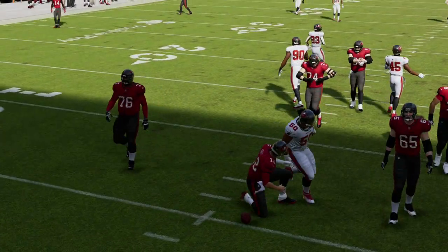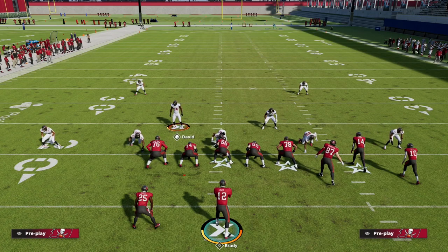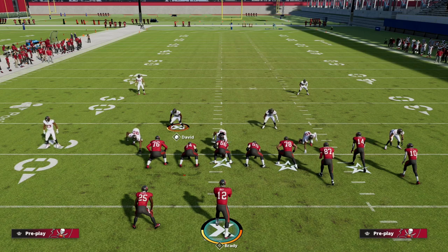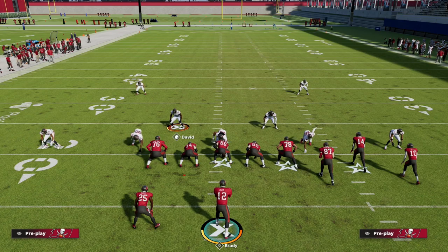I want to thank you for watching this video. The 3-2-6 is going to be one of the best defenses in Madden 23. If you want to get a head start on the competition, be sure to join my Patreon. For just $10, you'll be able to get our full 3-2-6 defensive ebook that will teach you all of the steps you need to build an effective defense in Madden from the 3-2-6. The link is down in the description — click on that and go sign up for just $10.